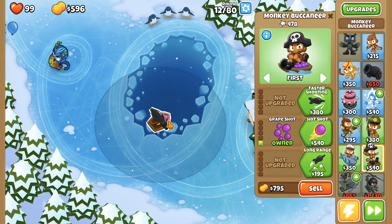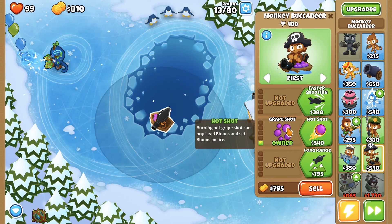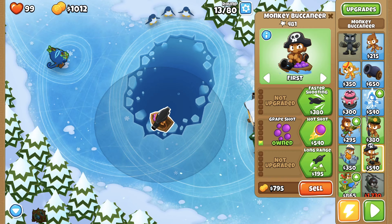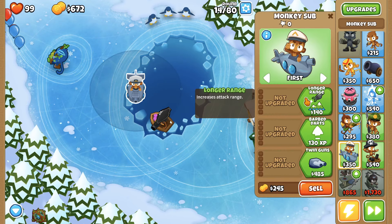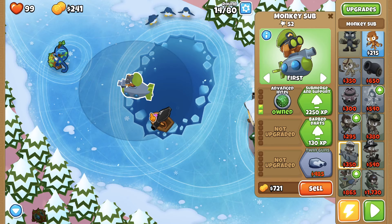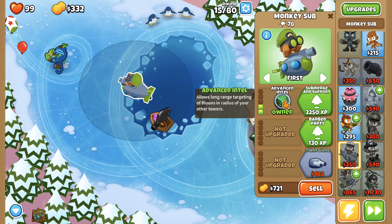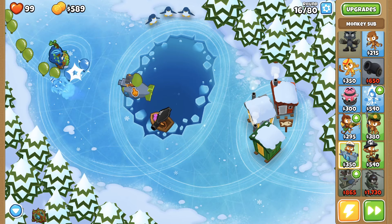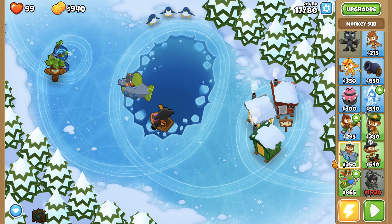He's killing all the balloons — it's not even reaching the end. The more you use a certain monkey the more upgrades you can get. Grapeshot was one of the upgrades; you slowly save up money to get better upgrades for your monkeys. I'm gonna do a sub. The difference between a sub and a buccaneer is you can do top path for a sub and it gives you advanced intellect, which means the submarine can see where the other monkeys can see.